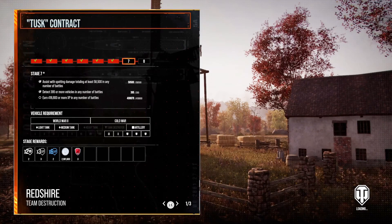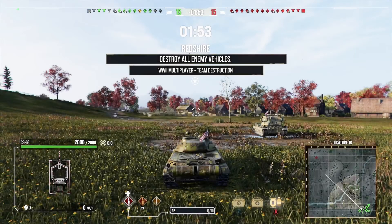Howdy do there, cashews — it's your boy Heffatanks back with another key map positions video. Today we find ourselves in the south spawn on Redshire. I do have a north spawn Redshire key map position video — I will link that in the video description and also in the top right corner right now.